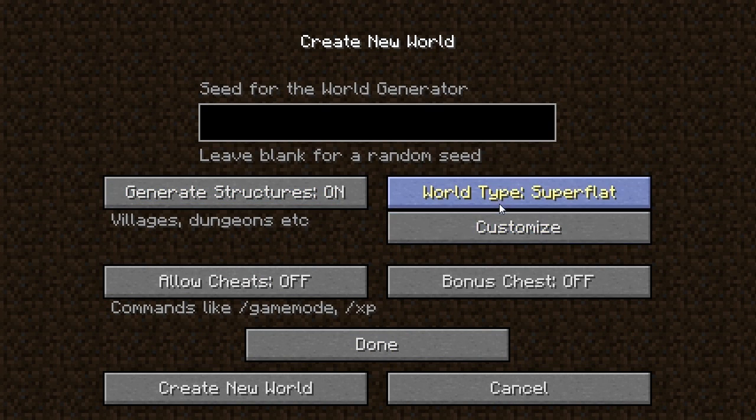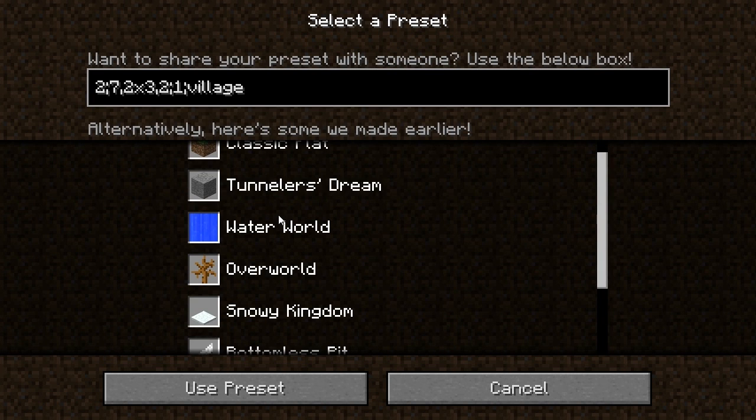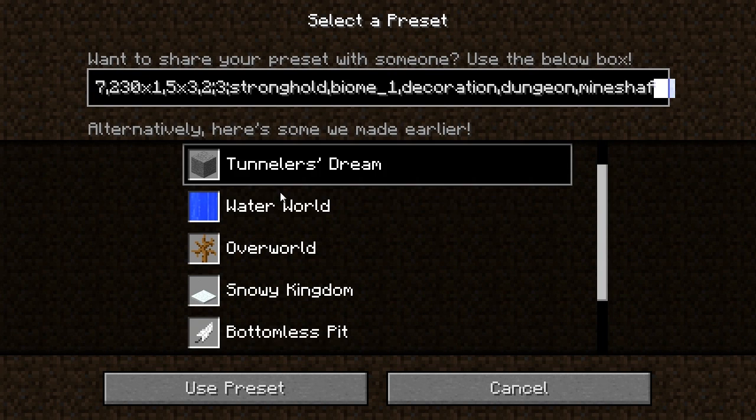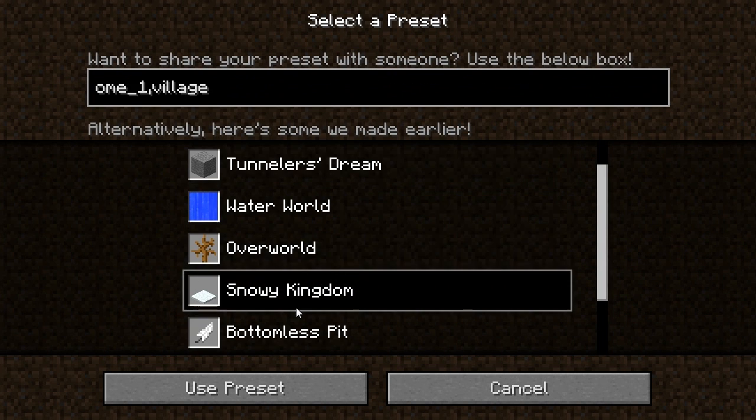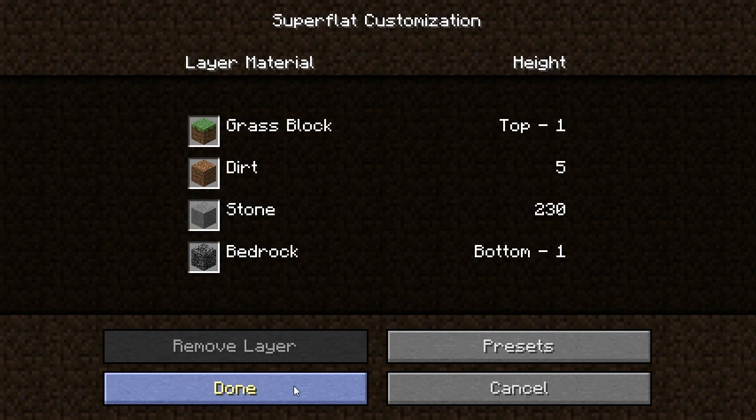I think this was under the previous one. You can customise it here with presets, so you can have like Tunnelers Dream, Waterworld, Overworld, Sun — I'll show you Tunnelers Dream. Haven't actually used this one.